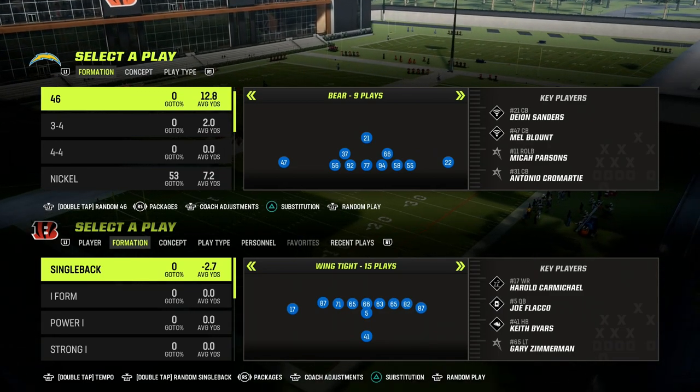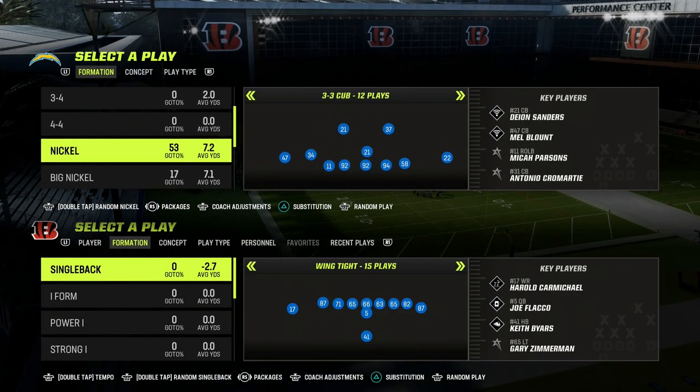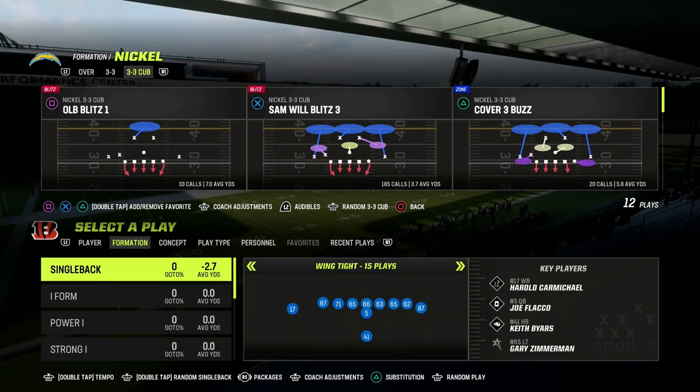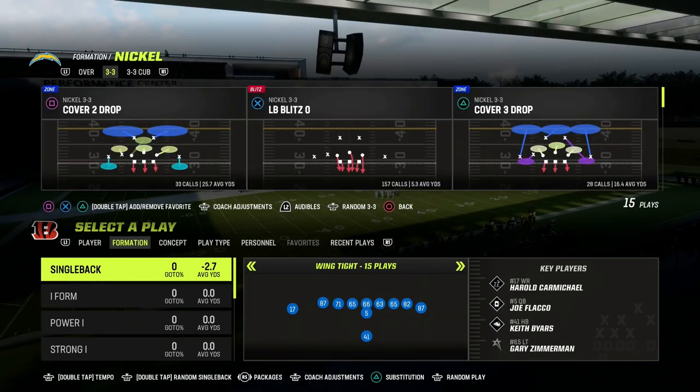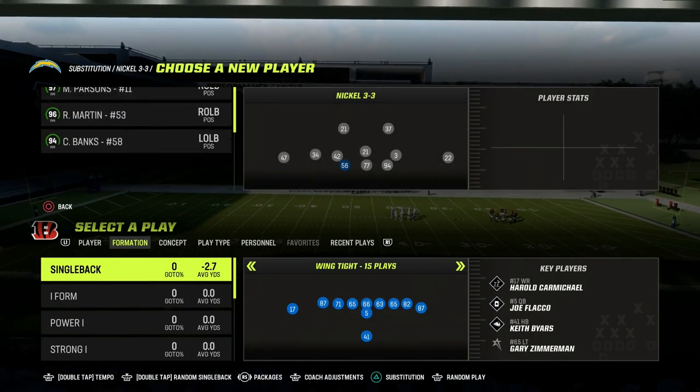In this video, I want to talk about one of the most underrated spacing and passing concepts. What we're going to be talking about today is a space on the field that you can attack that is really hard to defend, whether it be man coverage or zone coverage. It's been one of the best passing concepts in Madden for years.